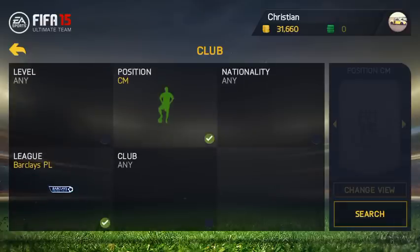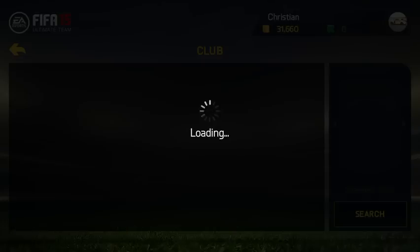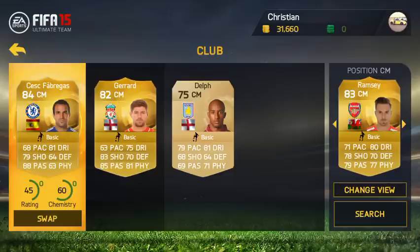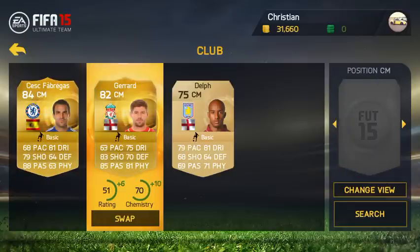Our right midfielder is Aaron Ramsey, who has had a nice upgrade. The stats all look well-rounded, all above 70 — apart from defending obviously — with 71 pace, 80 dribbling, 78 shooting, 70 defending, 79 passing, 77 physical. I do expect him to get many inform cards, hopefully a Team of the Season.